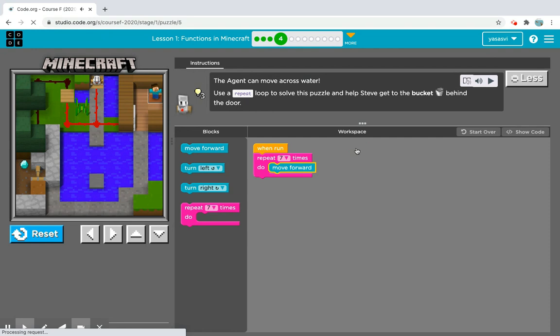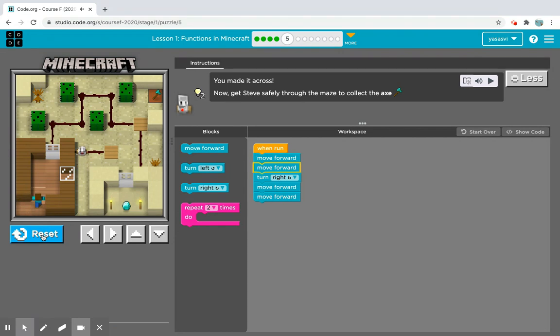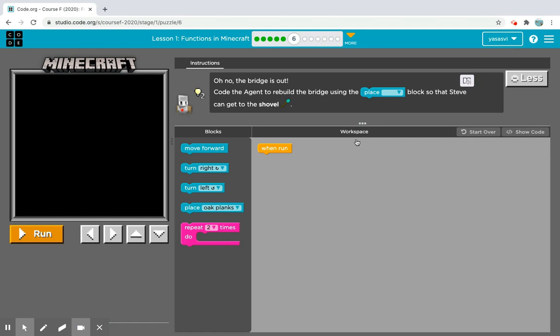On to the fifth puzzle! It says: you made it across, now get Steve safely through the maze to collect the axe. First the agent has to open the door, so we move two times then turn right. We can go get the axe and we have passed level five of Minecraft!